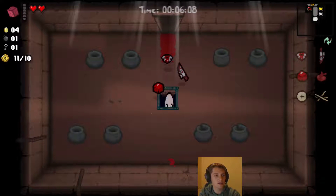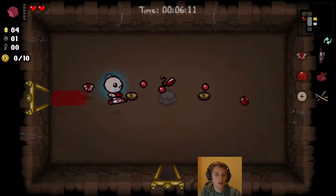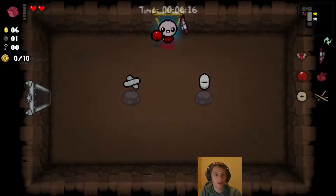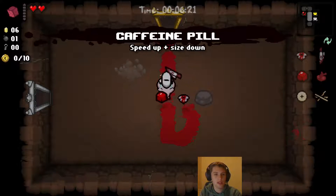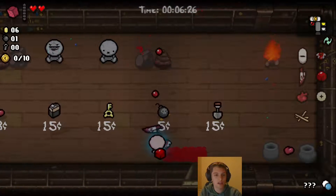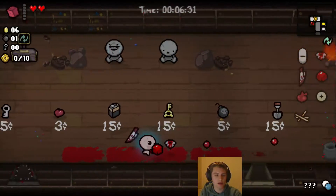Next floor. Get to check out my items. E-coli. Is it Turdy? Is it E-coli? Yeah, E-coli. Alright, we'll take that, we'll re-roll that. What's in here? Heart. I didn't really want any of these items.